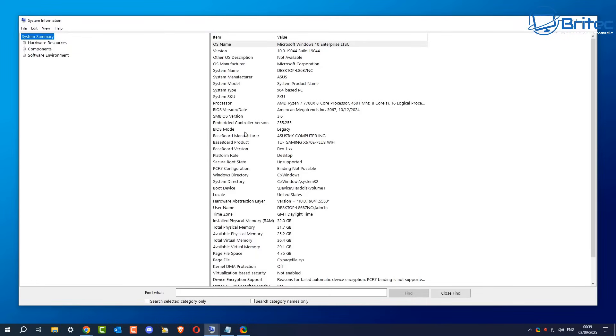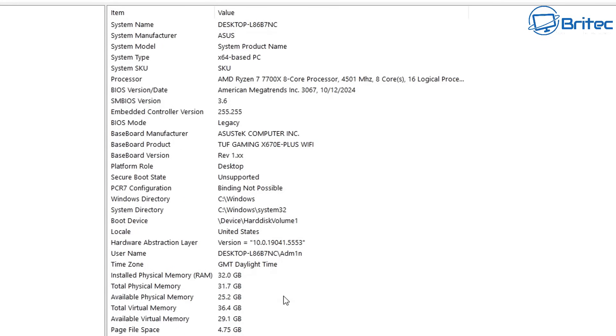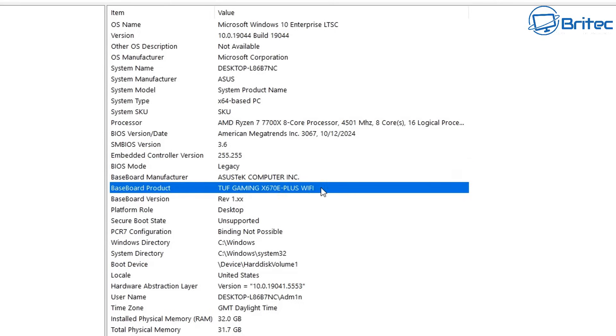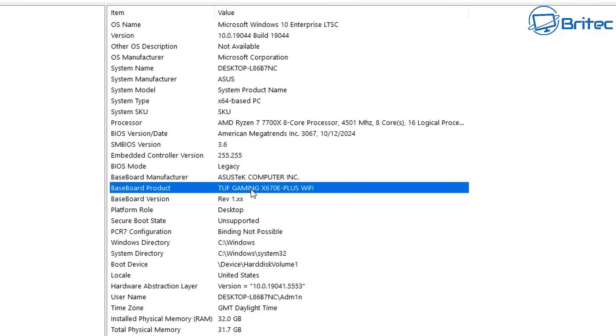In System Information, check the BIOS Mode field. Here it's set to Legacy — this will need to be set to UEFI. You can also see the baseboard manufacturer, which is the motherboard name — ASUS — and the product number, which is TUF Gaming X670E-Plus Wi-Fi. You can search Google for that to confirm whether your motherboard is compatible. If you're on a pretty old computer, it's possible that PC might not accept the settings we're going to change.